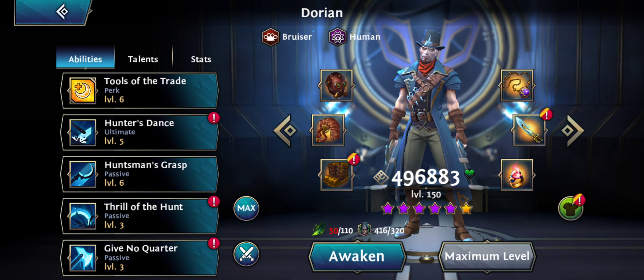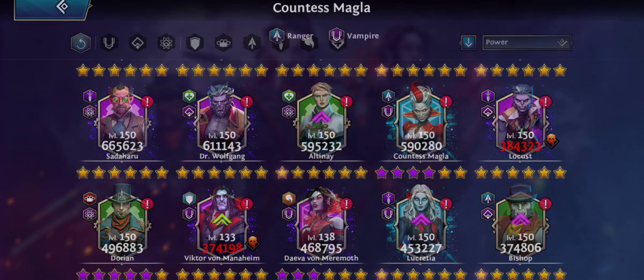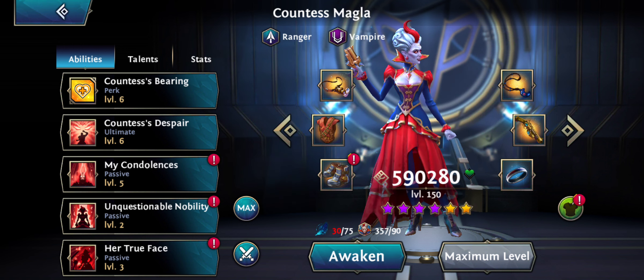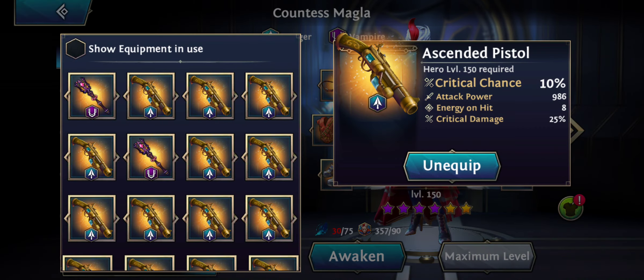When it comes to Magla, I'm not going to focus on making any weapon for her because I already have energy on hit eight on her. It's possible to get more energy on hit with the new gear you can craft, but it's really really hard.